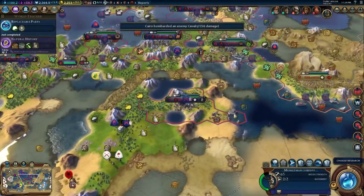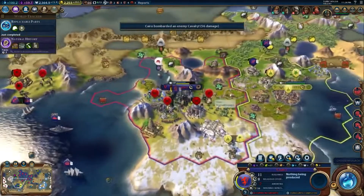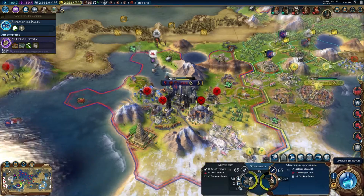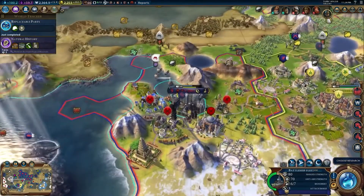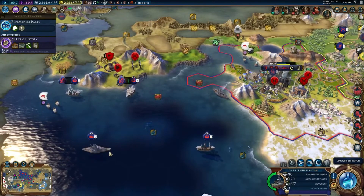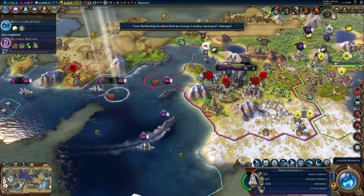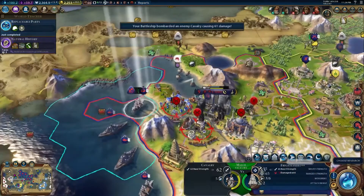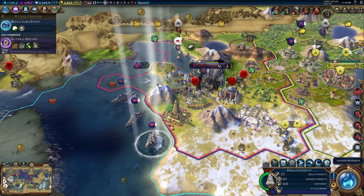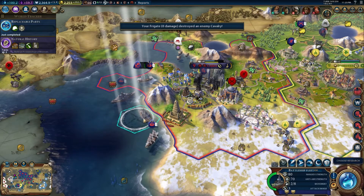We've got rebels. I don't have rebels anywhere else, do I? So the rebels happened in Cairo, and that's obvious why — because Cairo was completely wrecked and has no amenities. Well, thankfully I've got my battleships over here.